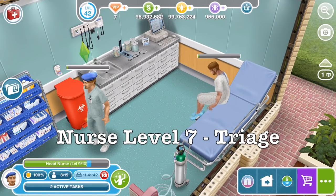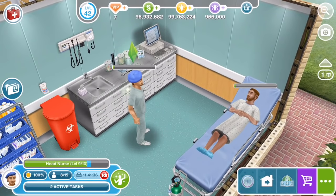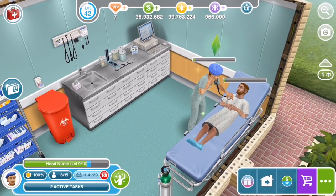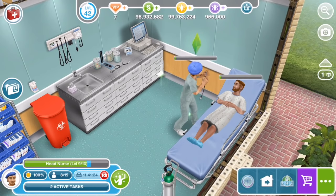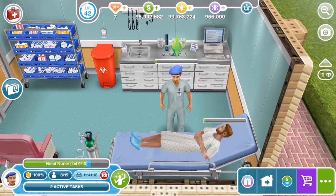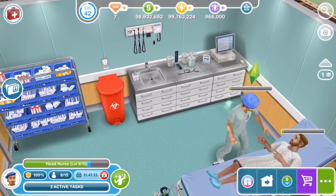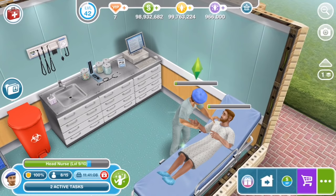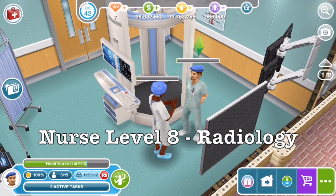At level 7 of the nurse career you get the triage room, which is where emergency first-level kind of medical care happens. Check out that big red bin full of sharps and dodgy bits and pieces. This hospital probably saved the best for last in terms of the artistry and the actions. It's clear they did their research - maybe visited some hospitals in real life and took pictures, because it just looks so realistic when you zoom in on stuff.